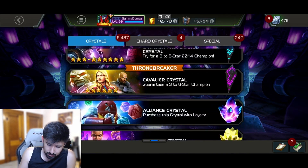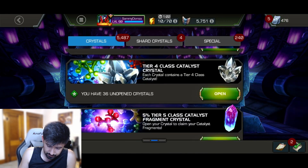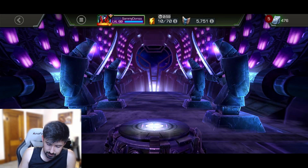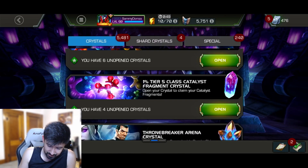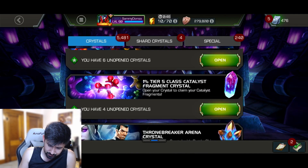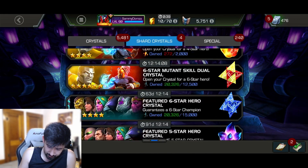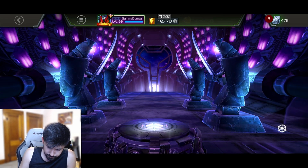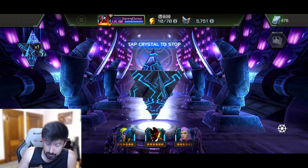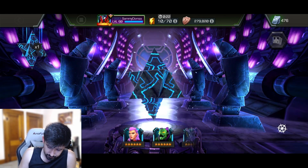Let's go ahead and open our Nexus hero crystals, but let me see if I earned anything else I want to open first. We can pop these real quick — we got two cosmic! We almost got a rank five in this video. That's kind of crazy. One percent tier-five class... one percent. That's weird. I don't even know where I got those. Anyway, a lot of those rewards are mostly progression-based from 8.2, so let's open some crystals.